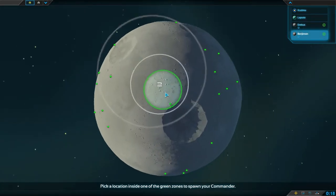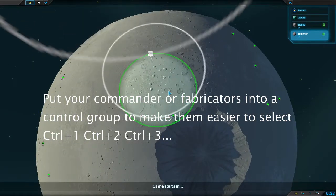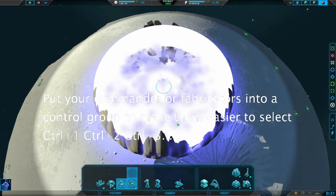You can queue up groups of units by pressing Ctrl+1, Ctrl+2, etc., and select those groups of units, though most of the time they're not going to be lasting long enough to be useful, unless you've got massive armies or you're playing with more than one person.